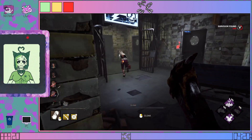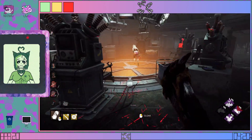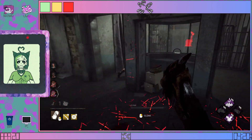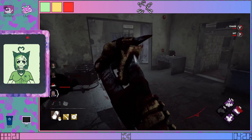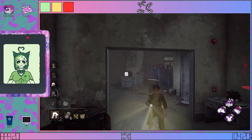I want to leave, I really do. This is the least fun group of survivors that you can get, like, straight up. People like this Yui straight up deserve to be camped on hook. They don't deserve a good match.